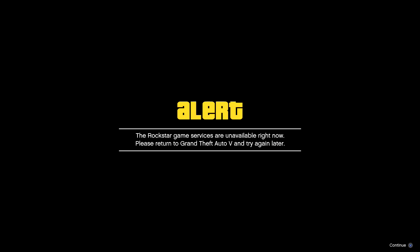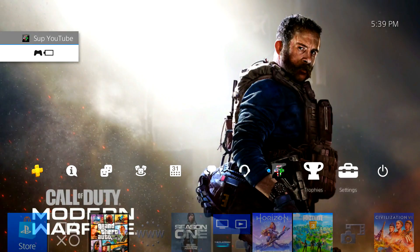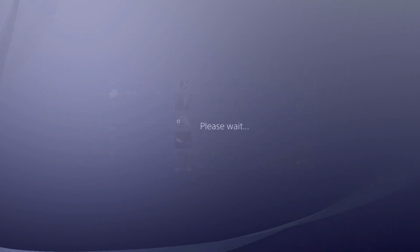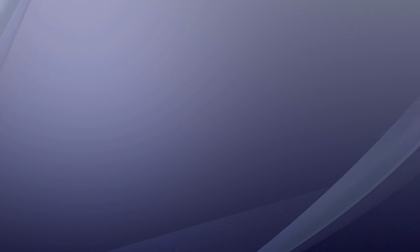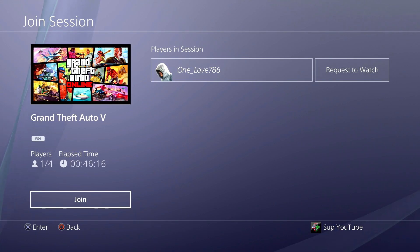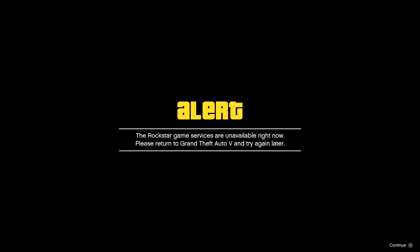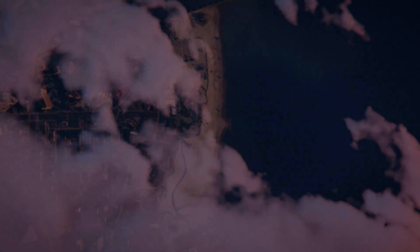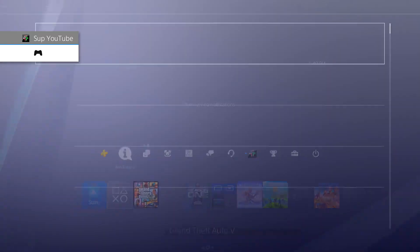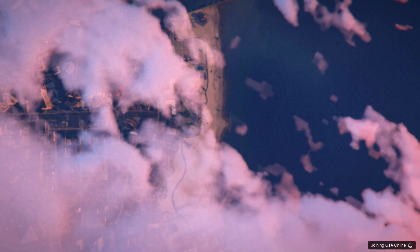There you guys have it — first try alert message. Now you want to hit the PS button and join that friend's invite-only session. Once you guys join, you want to accept this alert message, accept the next one, and the third one. For the third one, hit the PS button again, go back to that invite, and join. Ignore the alert message right here — do not hit X on it.